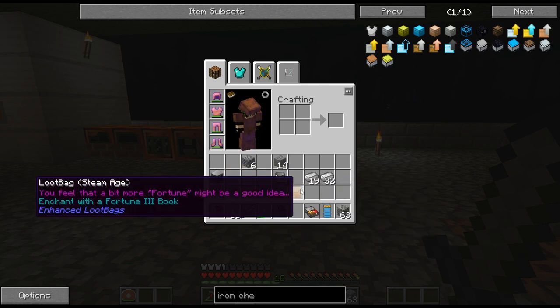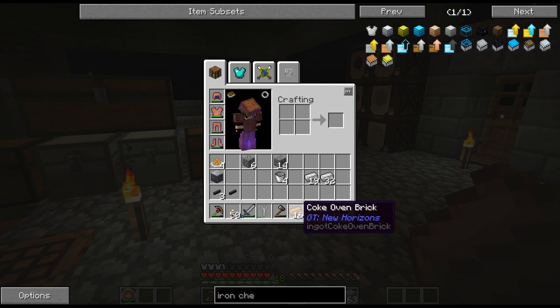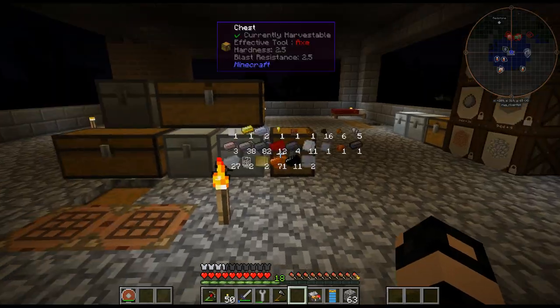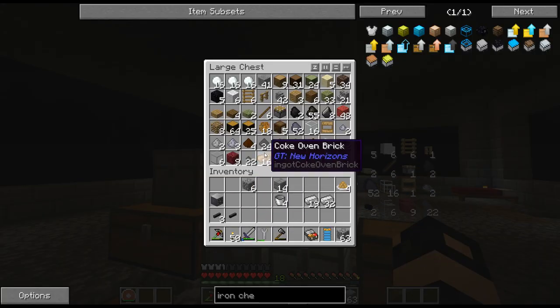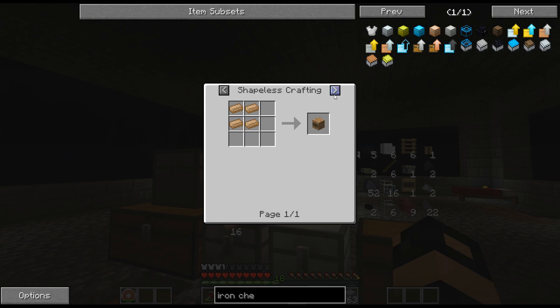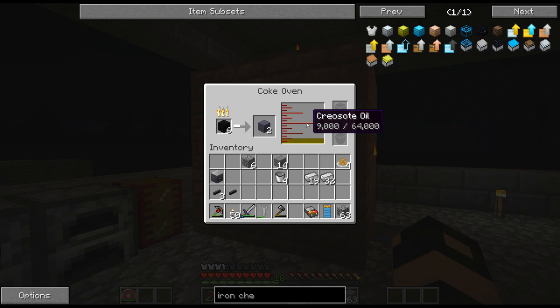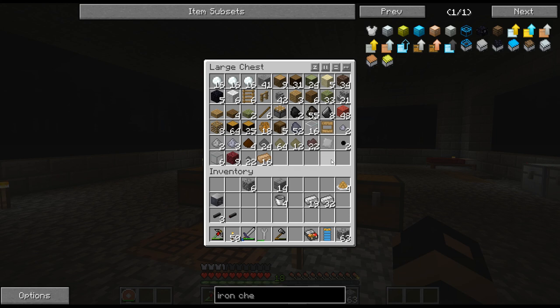So last episode, we corrupted the basic steam turbine. We got some coke oven bricks from that, and some shrimp, pork, ogre, hushpuppies. Coke oven bricks — I don't know if I'm going to be using these. Maybe if I get some better... I might be using them if I can come up with a tree farm or something like that to feed into coke ovens to get charcoal. Maybe we'll use them, so I'll store those.